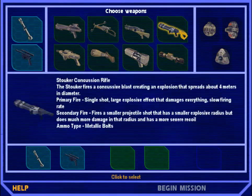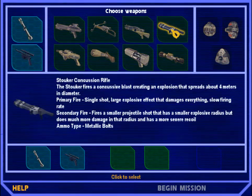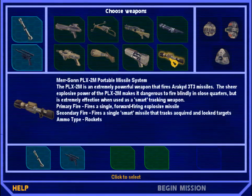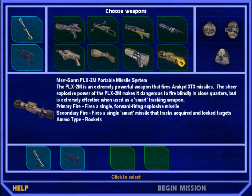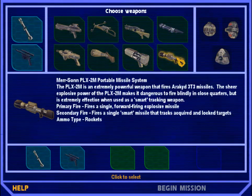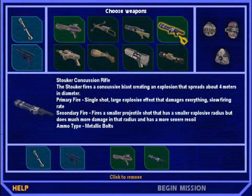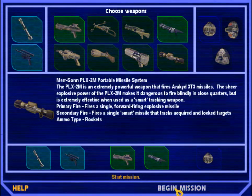Now for these missions you're given two new weapons to pick from: the Stoker Concussion Rifle — the weapon those heavy troopers had in the big suits on Vajun — and the Mersan PLX-2M Portable Missile System, basically a missile launcher. We'll be grabbing our standard blaster rifle because it's just an all-around handy weapon, and be grabbing a concussion rifle instead of the missile launcher. Now we'll grab our thermos as usual and let's begin.